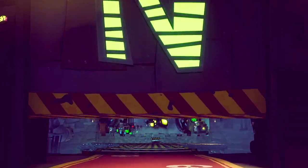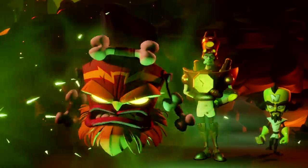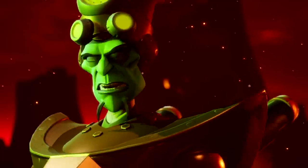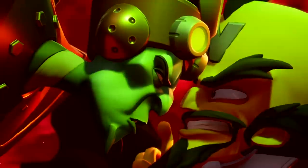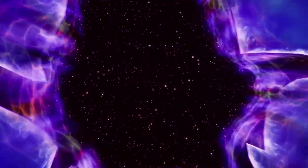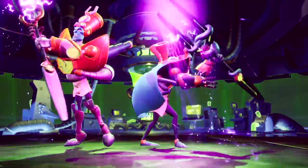Picking up where Crash Bandicoot Warped left off, in Crash Bandicoot 4 It's About Time, we find the evil masterminds Neo Cortex and Dr. Entropy escaping a once-thought-inescapable interdimensional prison, leaving giant holes in the universe. What follows is a mind-bending adventure for Crash and his marsupial pals.